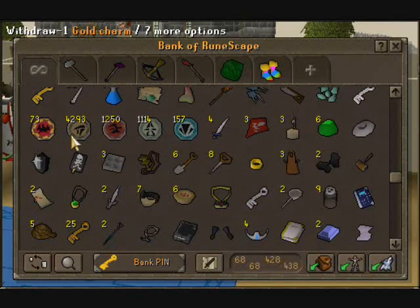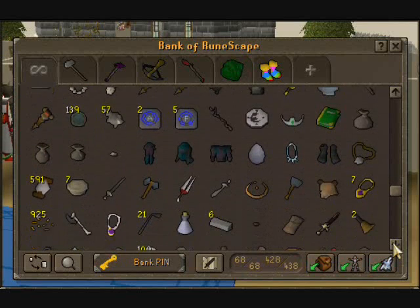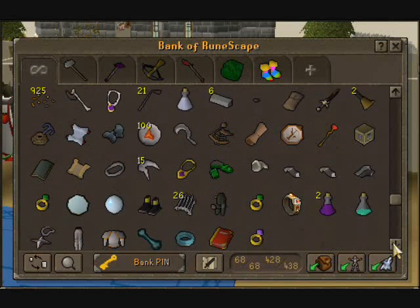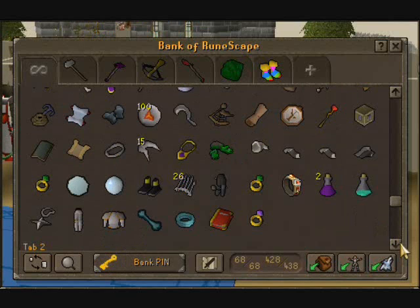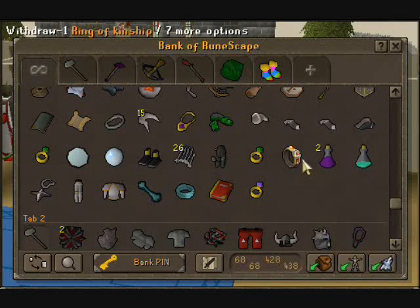Here are my charms, if you're wondering. I kind of collect them from time to time, but that's all I really have. Some more random junk. Dragon slayer gloves. The ring of kingship for the new skill — I like the new skill, but I don't think it should be a skill. I think it was definitely a good add-on to the game. Just some prayer stuff.